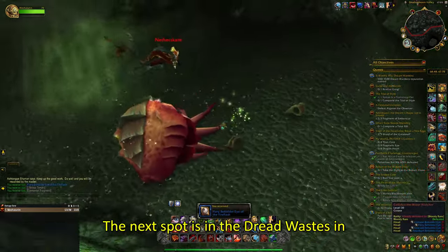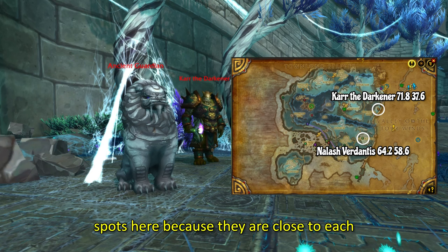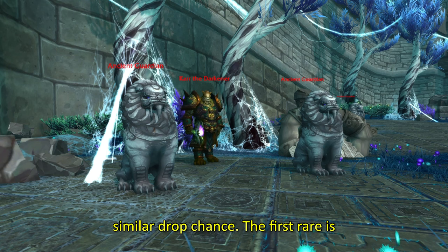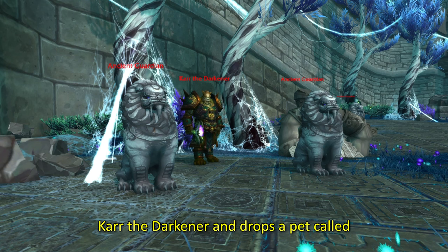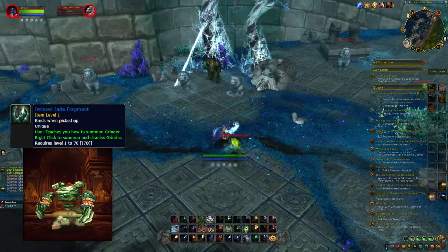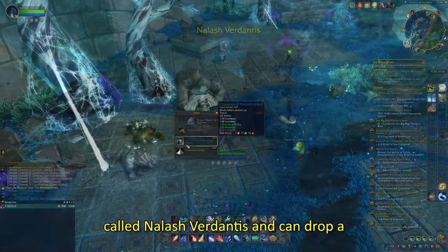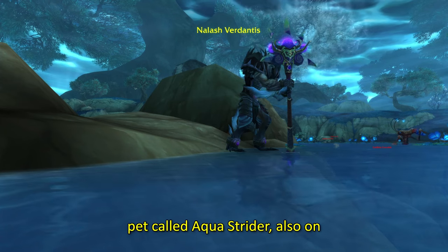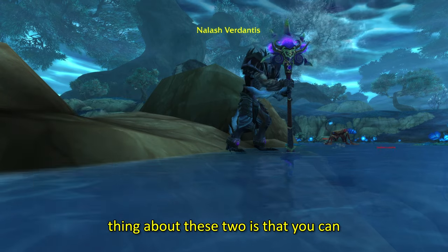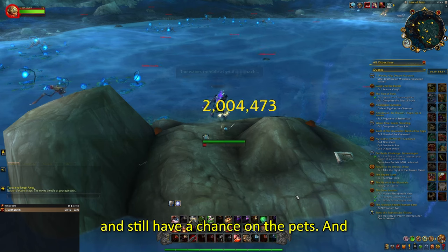The next spot is in the Dread Wastes in Pandaria here on the map. I have put two spots here because they are close to each other — both drop pets and both have a similar drop chance. The first rare is Kar the Darkener and drops a pet called Grindr, which has around an 8% drop chance. The second rare from this zone is called Nalash Vernantis and can drop a pet called Aqua Strider, also on roughly an 8% drop chance. The best thing about these two is that you can kill them as many times a day as you want and still have a chance on the pets.